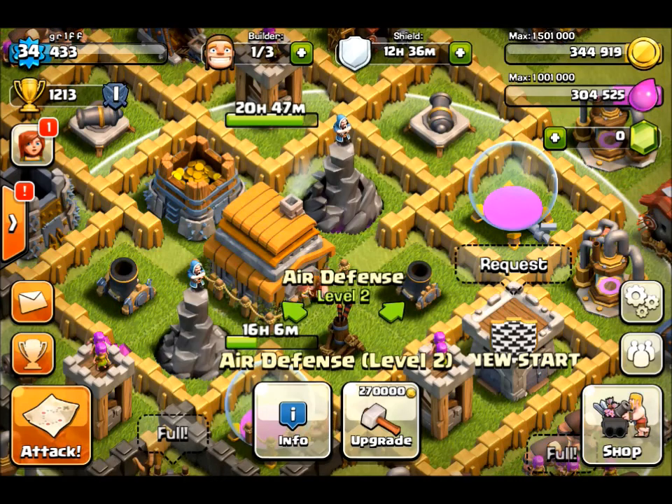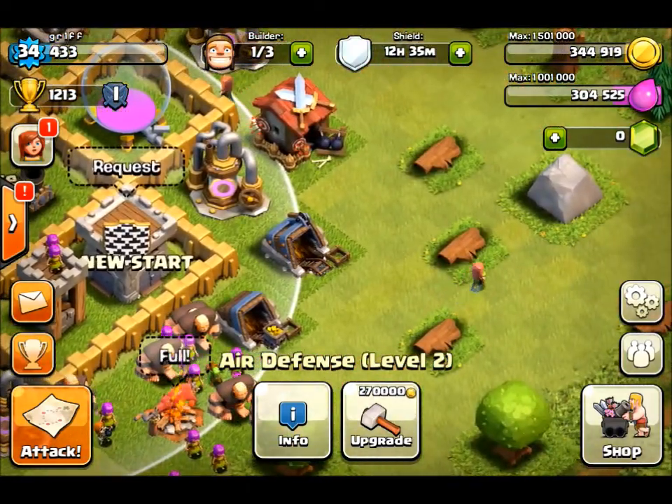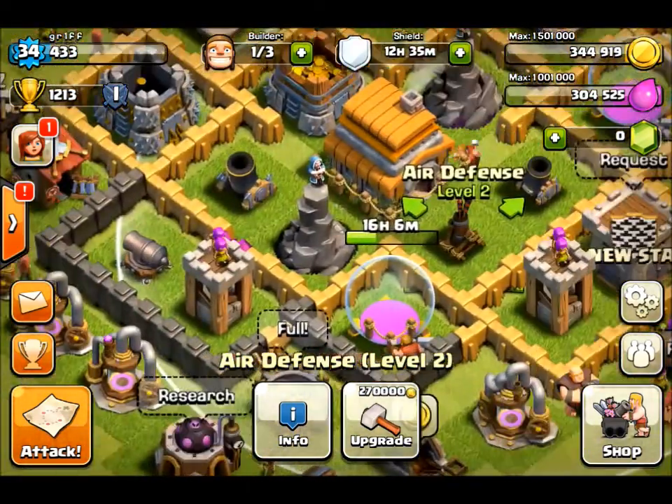That was my setup. You put those there because those are the splash damage buildings, and you want those in the middle because they will do the most damage when it comes to the end of your room.